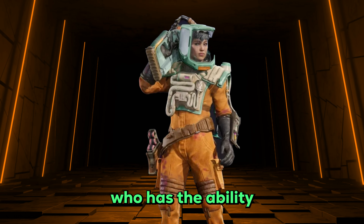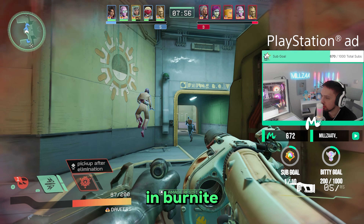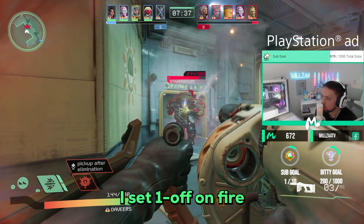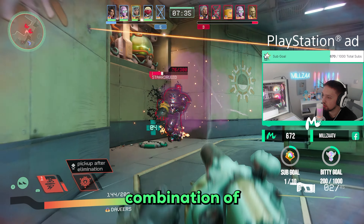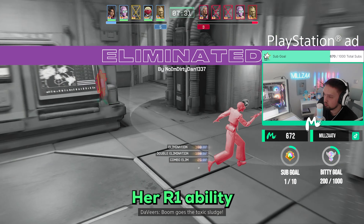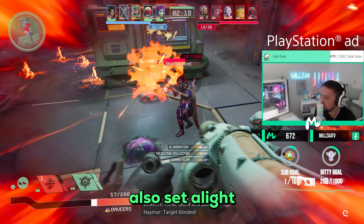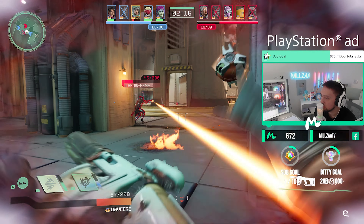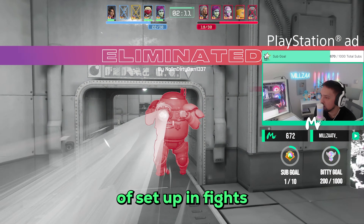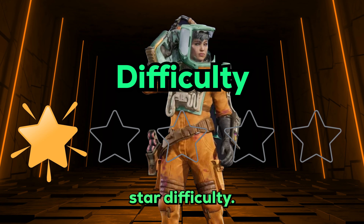Lastly we have Davirs, who has the ability to set people on fire. Her grenade launcher covers opponents in burn-night substance which can then be ignited. Her L1 ability is a dart that ignites the burn-night substance, and her R1 sets pools of burn-night on the ground which can also be set alight for a lot of AOE damage. Davirs has good damage and great potential, but requires quite a bit of setup in fights which holds her back. I'll give Davirs a 3 star strength and a 4 star difficulty.